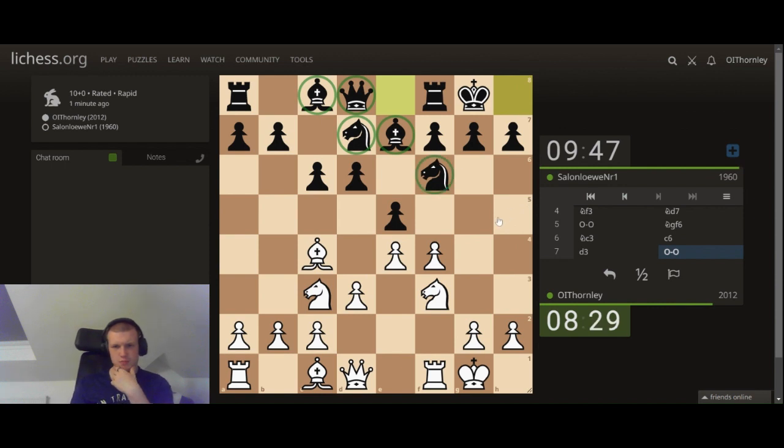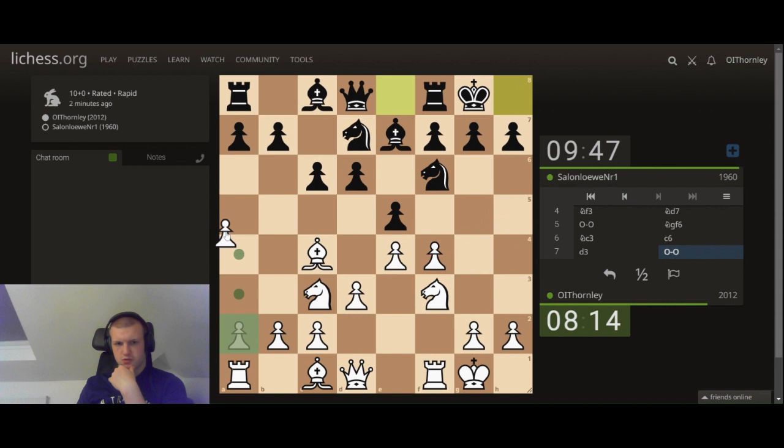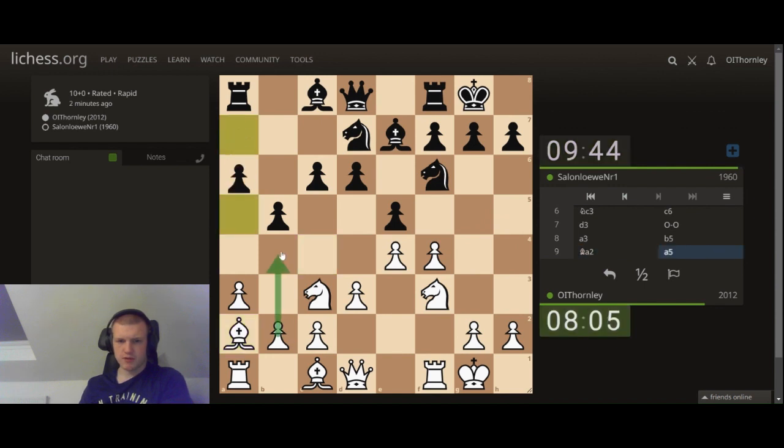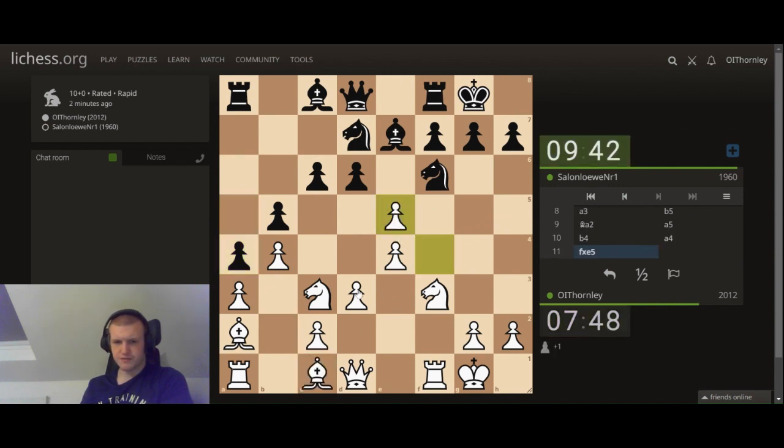This setup here is just cramped — do I just go for space? I'll go H3, A3, and then I can go B4 now. I might take first, because then I think I prefer my bishop on this diagonal once the pawn on E5 is unprotected.